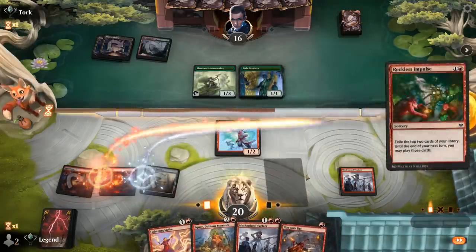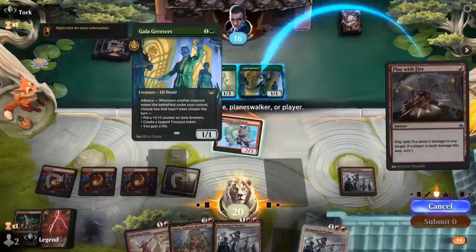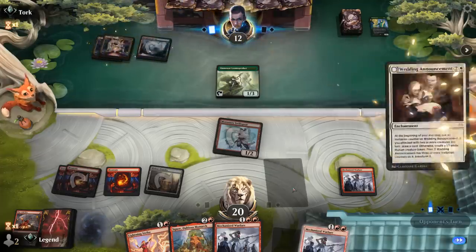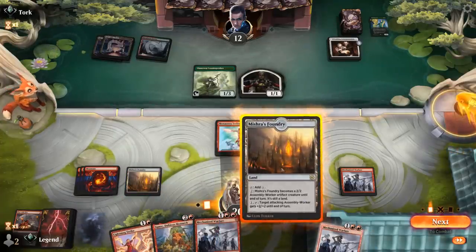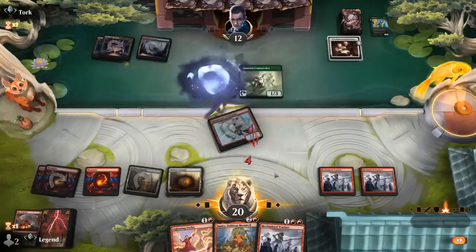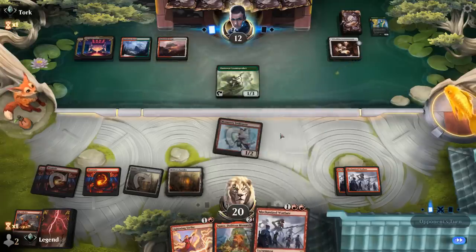We try to hit our land drop, find another Warfare. So we attack with Swiftspear and Play with Fire to kill Greeters, then next turn play another Warfare — with three in play, Squee is going to be incredibly scary. Opponent plays Wedding Announcements making tokens. If we can find an End of Festivities that would be great. We play Warfare before it goes away, Swiftspear attacks — probably eating a 1/1 trade — and we'll let the damage happen. We wait to see if the opponent presents a larger creature rather than taking out Loam Speaker, since they're stuck on three lands. Double Foundry with triple Warfare could also be quite threatening.